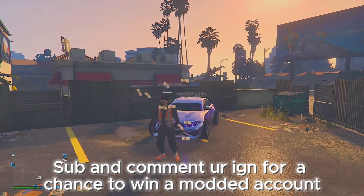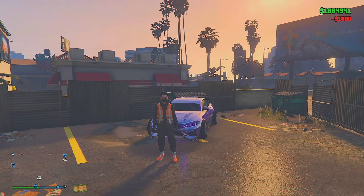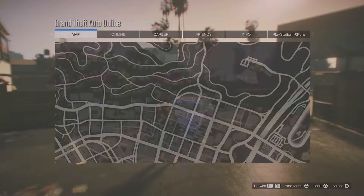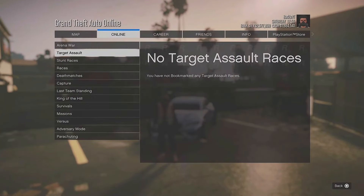In today's video I'll be showing you how to get the paramedic outfit after the latest patch 1.69. All you have to do is bookmark the job in the description. After you bookmark the job you are going to want to close it after the job appears. Once you do that and you look back online, you're going to want to press Options, go to Online, go to Jobs, then Bookmarked.